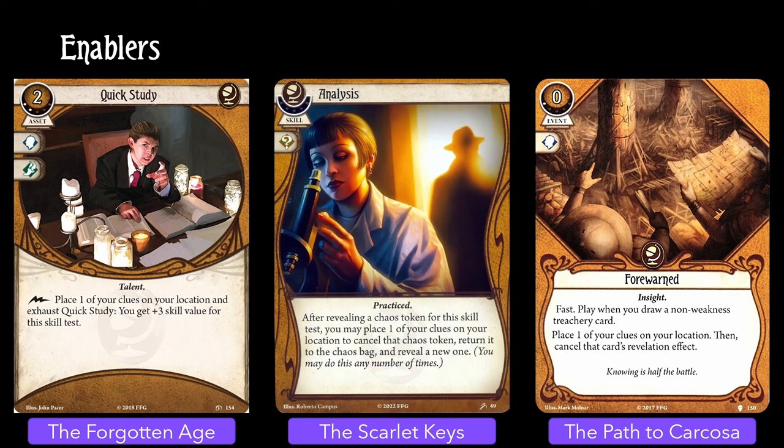First up is Quick Study, which is incredibly simple. Drop a clue, exhaust it, and get plus three to whatever test you want. You could even do this for the Research Notes test itself, giving you essentially plus two clues discovered to that test, as long as you don't auto-fail.